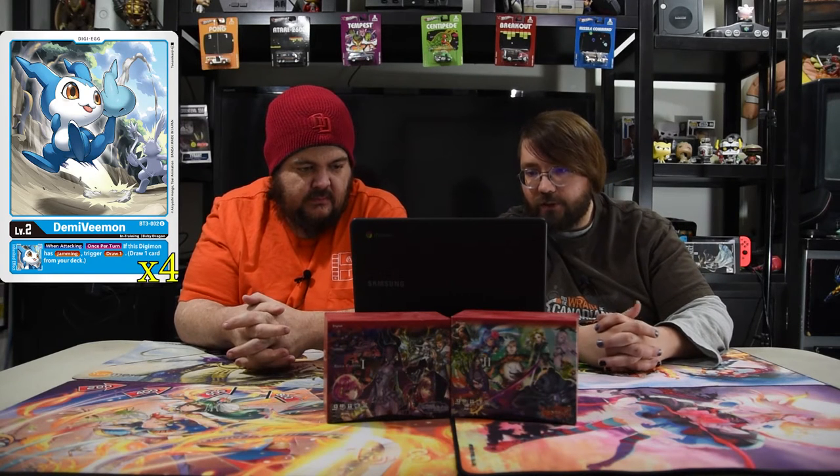Let's delve into the jamming time. First, the baby we've got is Digi-Vmon — he is the level two. His turn inheritable: once per turn, when this Digimon becomes unsuspended during your main phase, it gains 1000 DP for the turn. Super easy. We also have the other Digi-Vmon whose inheritance is: when attacking, once per turn, if this Digimon has jamming, trigger draw one.